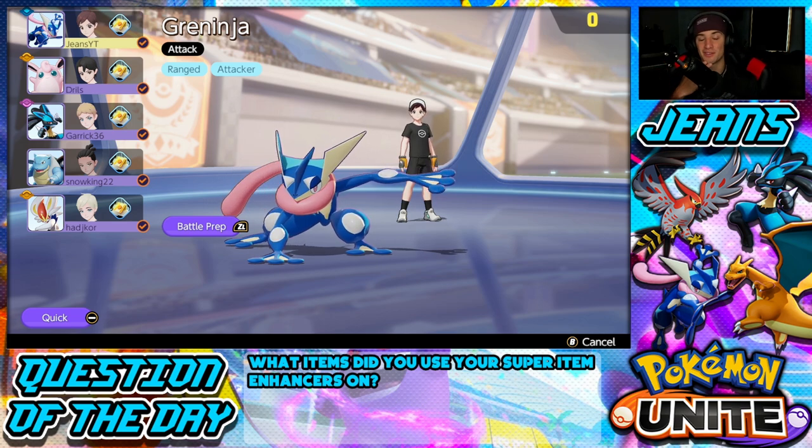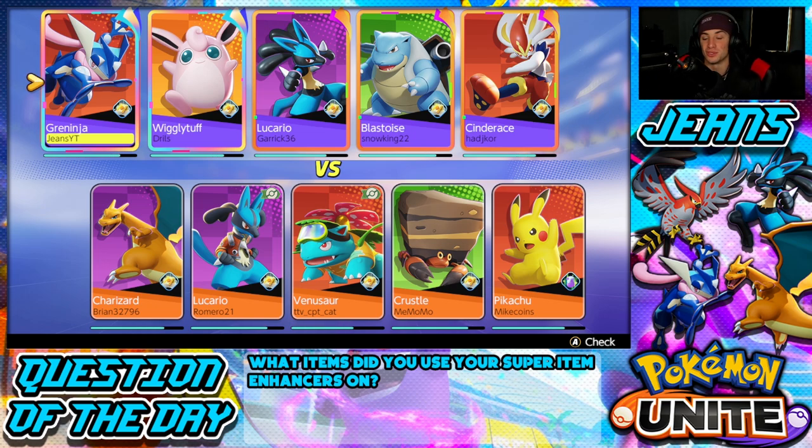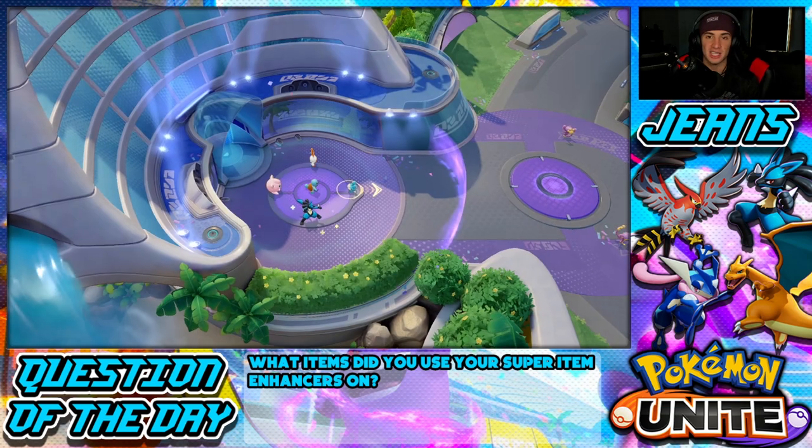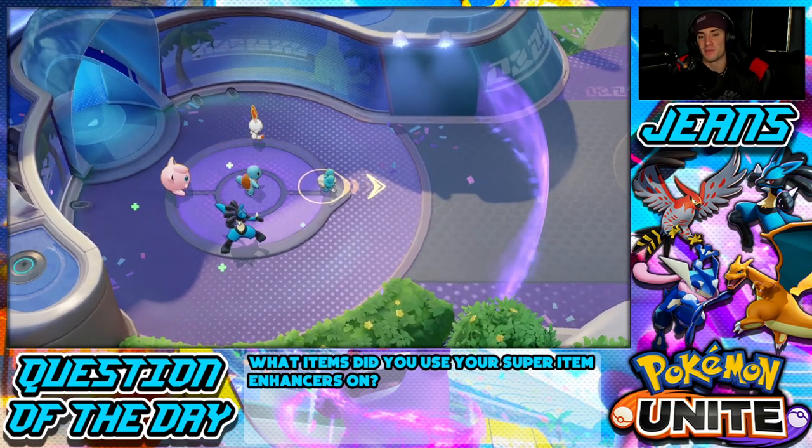I've also been rocking Cinderace a lot since the new buff — his flame charge cooldown is reduced so I can dash out of more situations, and his pyro ball got a damage increase plus a cooldown reduction, so you can hit harder and more often. I think Cinderace is back up to A to S-tier now. His basic attacks hit super fast when you're high level — at level 14-15 late game it's like an automatic gun, it's insane.